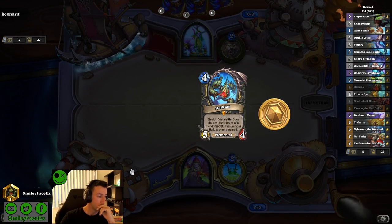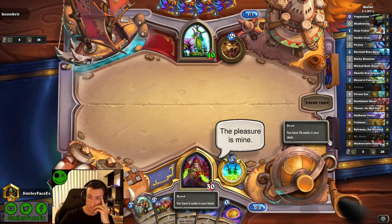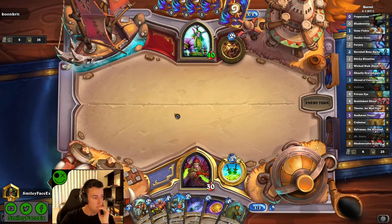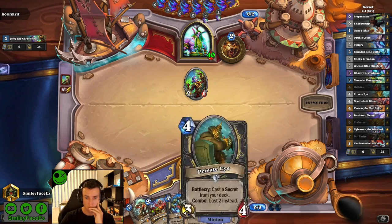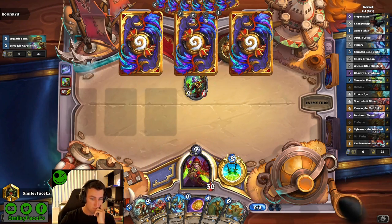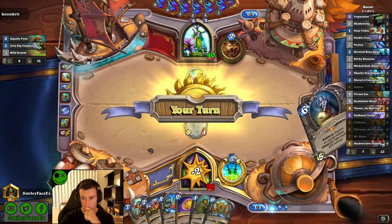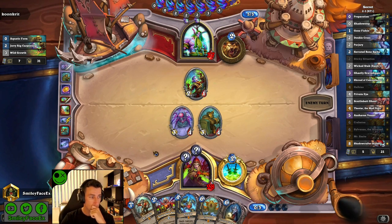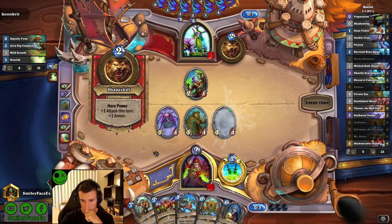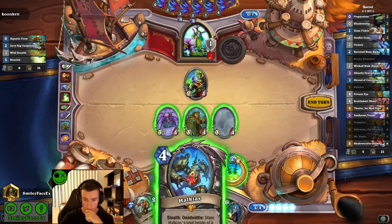Now facing another druid — hopefully this goes just as well. This guy's a Renathal druid. I've played the aggro druid two or three times with this deck and I can't really keep up — it kind of stomps this deck, which isn't great against wide boards that get going early. It can stabilize though; you'll see in a couple games I lose control early but stabilize mid to late. We get our coin into private eye — absolutely beautiful — and we've got Halkius in hand as well, so we very quickly develop a really nice board with threatening secrets.